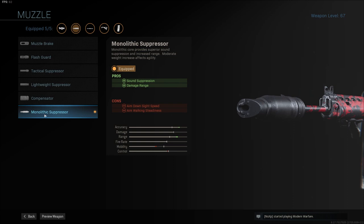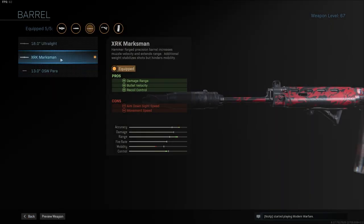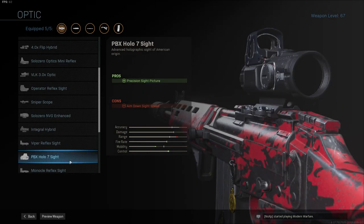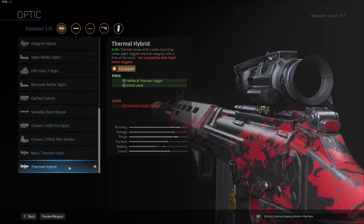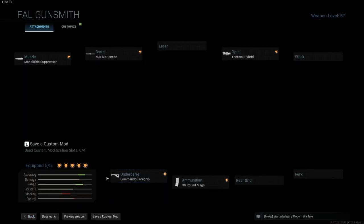I use the Monolithic Suppressor for the most range and bullet velocity, and of course the benefit of not showing up on any radar. The XRK Marksman barrel for damage range, bullet velocity, and recoil control. The Thermal Hybrid for a long-range thermoscope and a close-range reflex scope — it will decrease my ADS speed, but that's not how I intend to use it anyway. The Commando Foregrip for recoil stabilization and aiming stability. And last but not least, the 30-round mag.